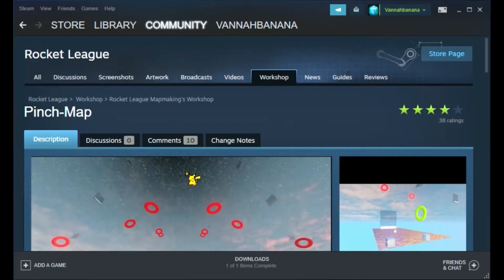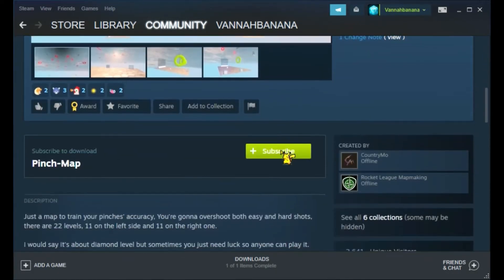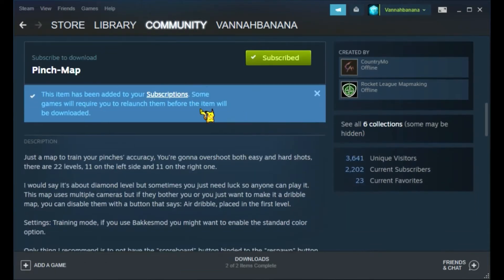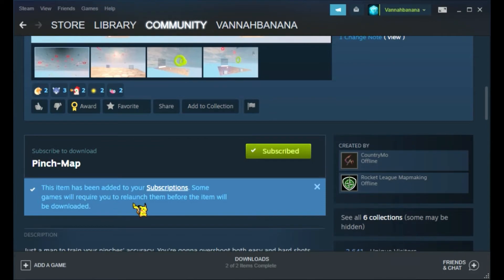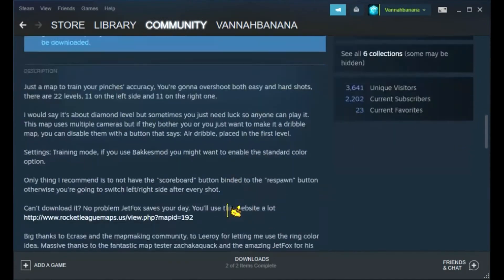Once you click on it you can see the map page. All you have to do now is subscribe. You'll see a message saying this item has been added to your subscriptions. Some games will require you to relaunch them before the item will be downloaded, so now you have the map.